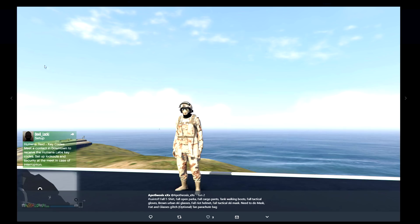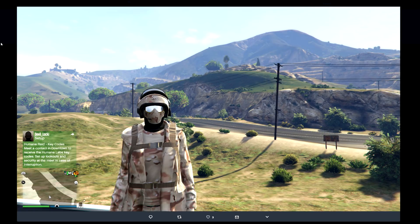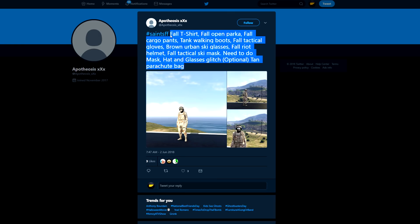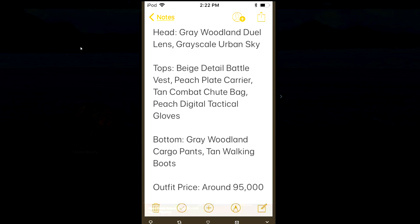Then we have Apothesis — this one is your more traditional military style heavy-duty outfit. You've got the camo all matching, and you have the helmet with the mask on, so you are going to do a little glitch to get that working. But in the end it does come out pretty cool looking. Here you can see what you need to make it.